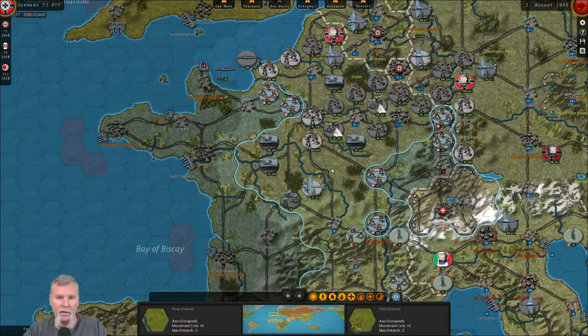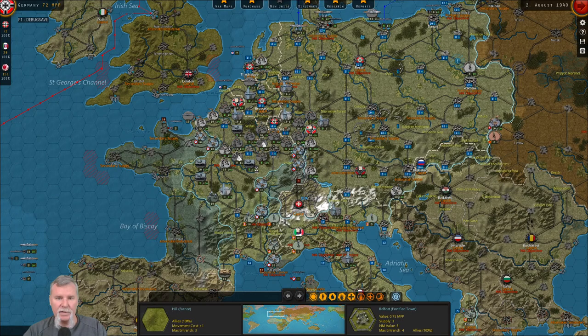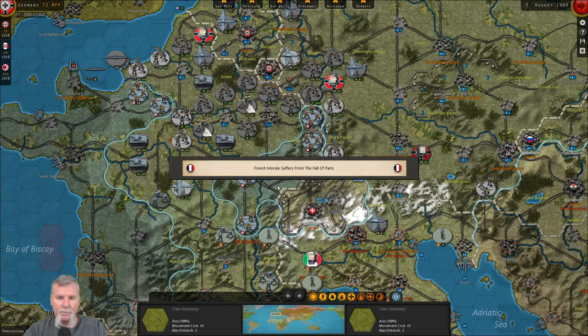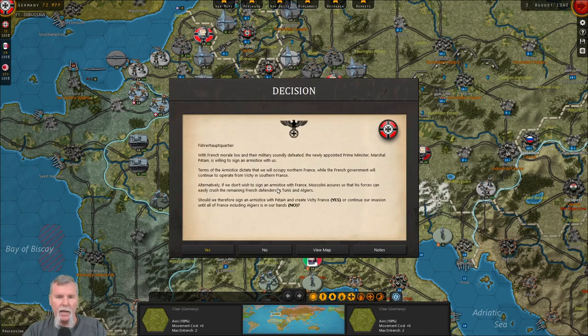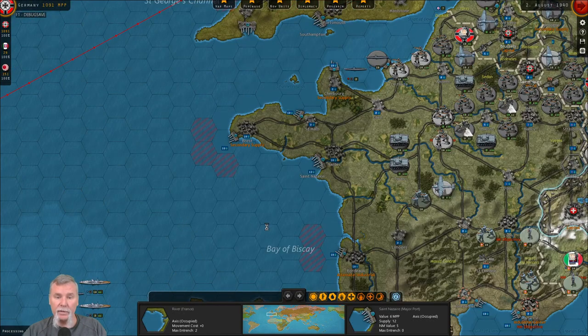We're going to hit the go button. Is there anything else? I think that's it — let's hit go and see what happens. It's August 2nd, 1940 — ending the turn. Chinese morale suffers. French morale suffers. We celebrate the capture of Paris, which impacts British national morale as well. The French are soundly defeated — yes, we have victory! We're going to give them Vichy. I do not care about Vichy. France surrenders — that's a good thing. We plunder over a thousand military production points. Do we want to build out the port? Of course — that's going to be our port for U-boats in the future.